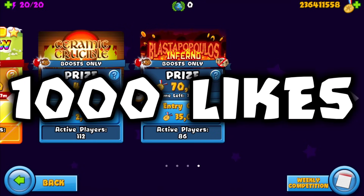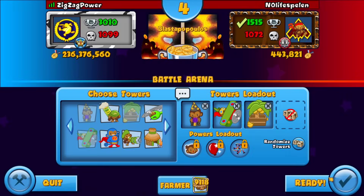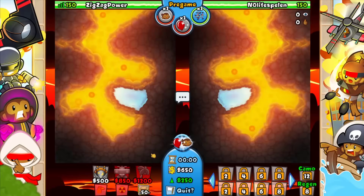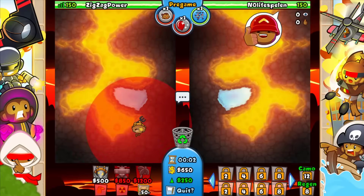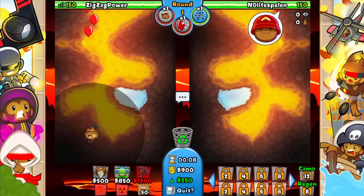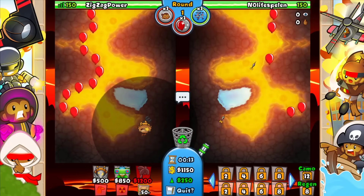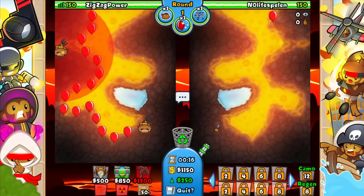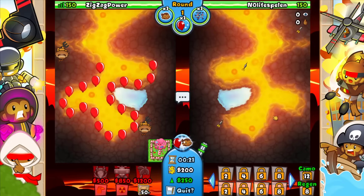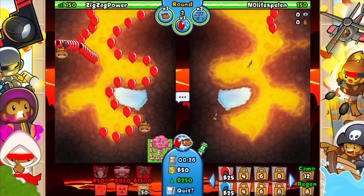Alright boys, here we go. We're against no live spiel in the first game and we're just going to go a simple Whiz Ace farm. Honestly, in tier zero this is like the better version of dart farm Ace. You can also go ninja instead of Whiz but it is harder to pull off, and it's going to be very difficult if your opponent is going NFE, which is a very popular strategy especially on this map. So we're just gonna put down a couple farmers.